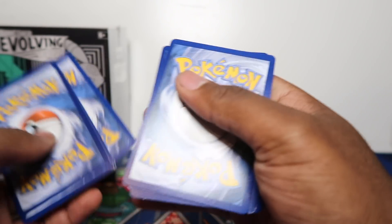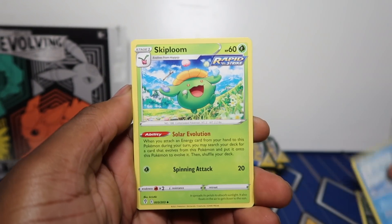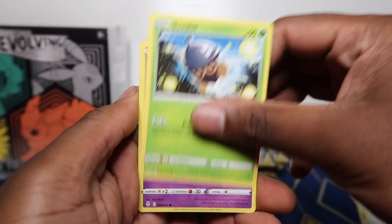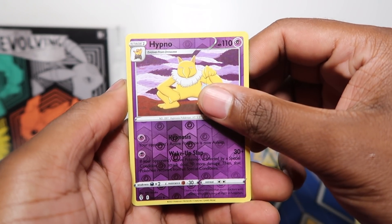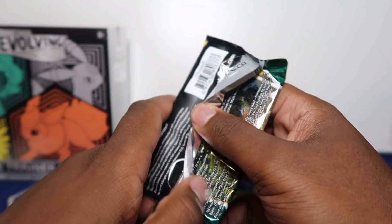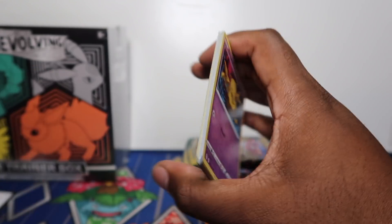I've went out and bought loads of booster packs, loose packs, and blisters from local stores and still haven't completed the set — it's just a huge set with so many cool cards. Most sets have maybe two or three characters I like, but here you've got the Eeveelutions, Rayquaza, Gyarados, and Swirlix. There are so many great characters in this set.